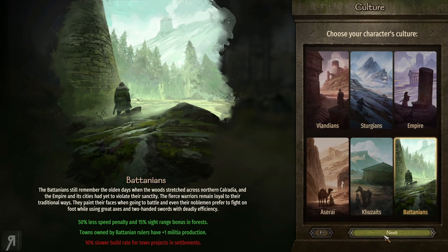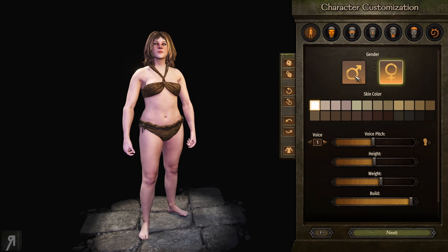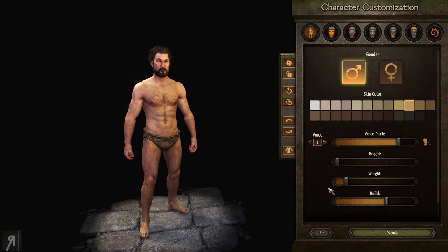They've also added a weight and build slider, so you can make your character however you want to look. I'm going to go for some randomization until we get a relatively decent beard. We're going to make him very short, extremely light, and his build is going to be kind of muscular but not too muscular — we basically want him to be strong but mostly light and agile.